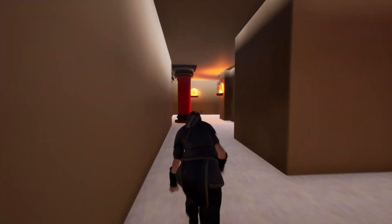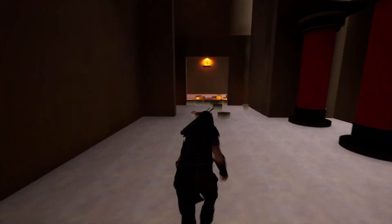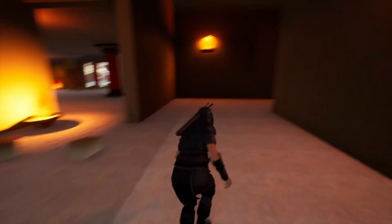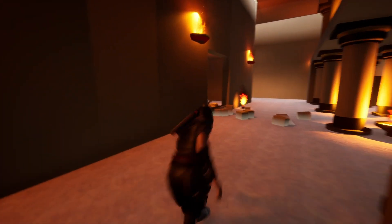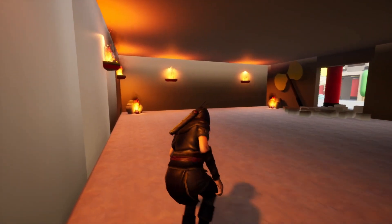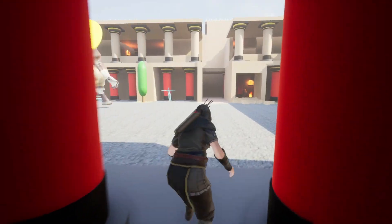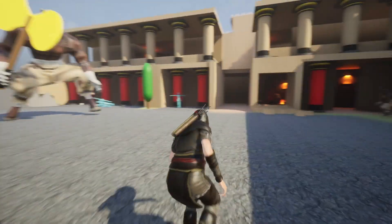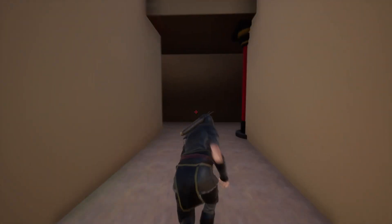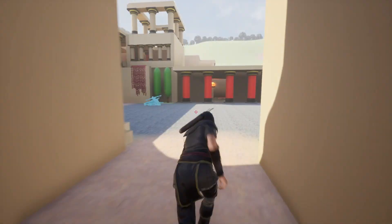Coming through here, these are just more areas players can walk around and discover. If the players don't choose to come in through this way, they're still able to go back and go through the war room. They can break this wall in the war room and it will take them through the courtyard, where they can either break through this wall or go around the same way as the first route.